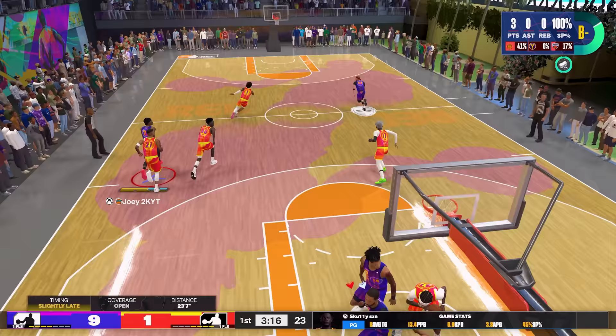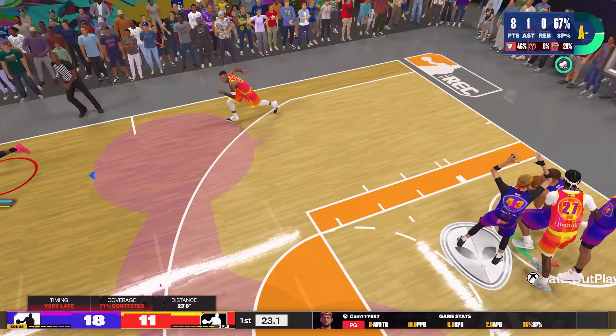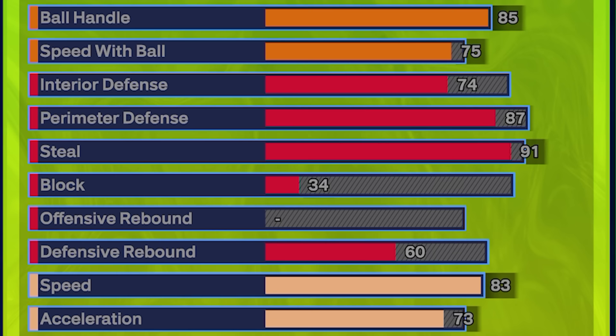Should Jimmy Butler have a higher pass accuracy rating? Yes, absolutely. But again, if you want to make a good two-way build in this game you have to sacrifice a lot on the offensive end, so this is just enough to be suitable on this build. Moving on to the animations — here were all the animations I was using, and like I said I was pretty much using all the Jimmy Butler animations that I could. Now moving on to defense.